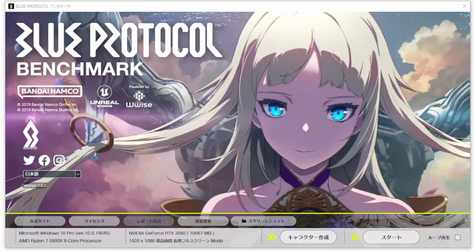Once the client is launched there's a lot going on on the screen — things like details of the agreement, licenses, and official website links. The only thing that really matters on this page is the bottom two sections. The bottom left button is for character creation and the bottom right button runs the benchmarking client.